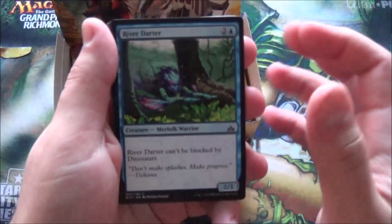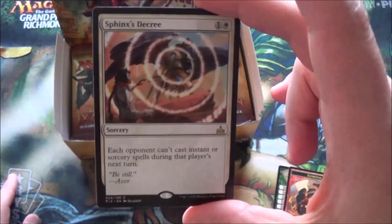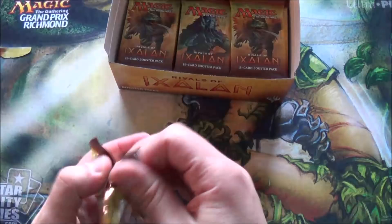A lot of packs in this box - I'm running out of breath. How are you guys doing? What's up with your lives? No foil this pack. Majestic heliopturus, sadistic sky marcher, and sphinx's decree - also very good, essentially mass silence. Each opponent can't cast instant or sorceries during their next turn - it's EDH-friendly silence. I don't even know how many packs we're in, but it's a lot.